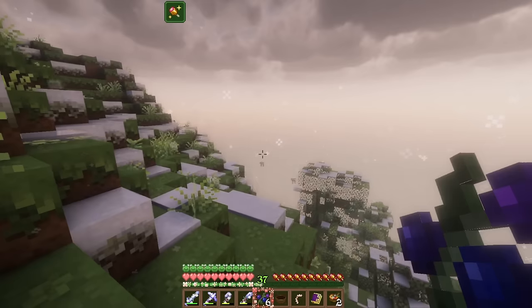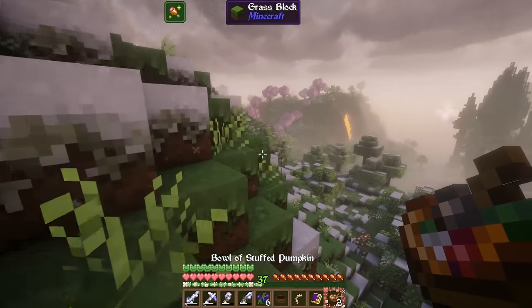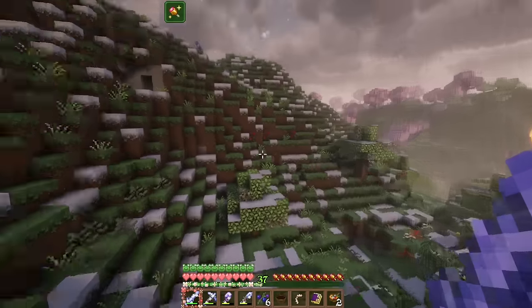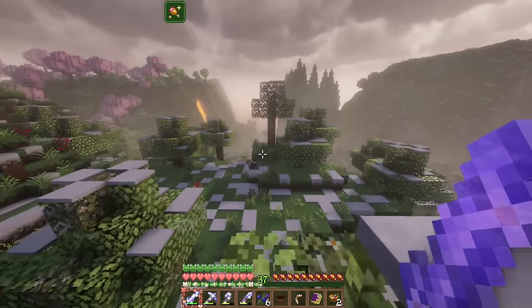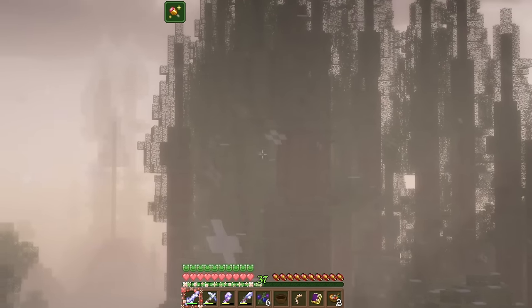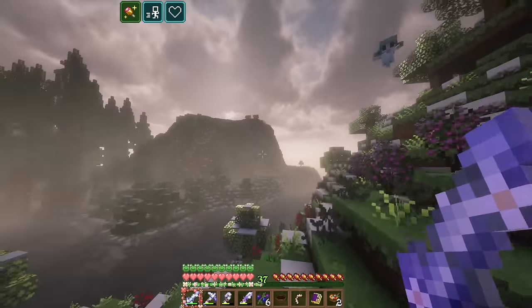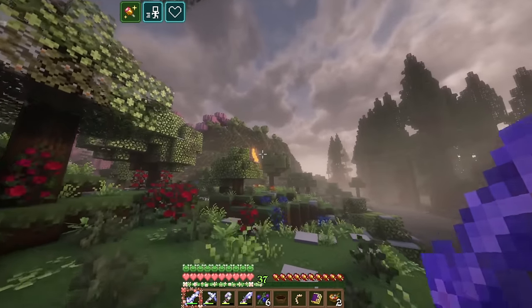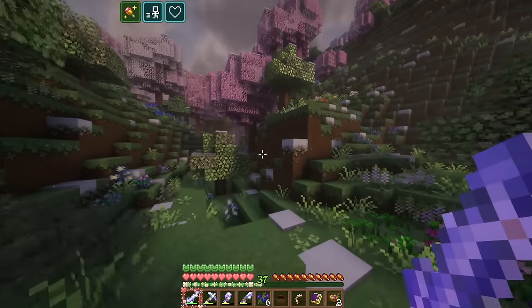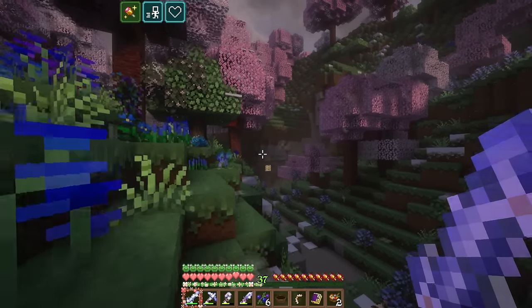The area I wanted to show you guys is actually over here. Let me turn up my render distance a little. Oh my gosh — look at this! I wish it wasn't snowing because you can actually see it better. There's like a beautiful clearing over here with a river, and I think this is a redwood forest and a cherry blossom forest! I am so excited — this whole area is gorgeous. Before, this used to be an oak forest, and now it's a cherry blossom!